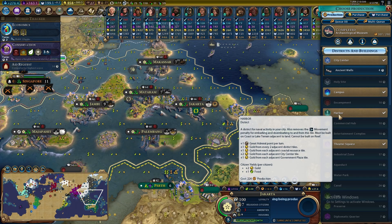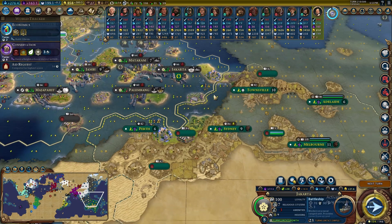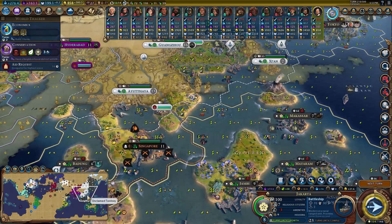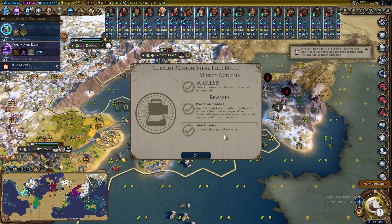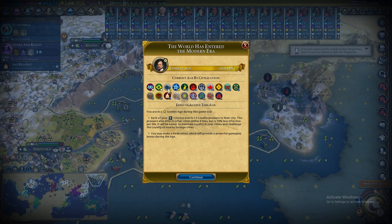I like the Australians, but I'm trying to figure out how to catch up to China. My plan is battleships — almost all Australian cities are on the coast, so that's the best unit against them, and I can turn them around against China if we need to go to war to stop them winning by science. We've hit the modern era, and our spy comes in clutch getting us the Rocketry boost!